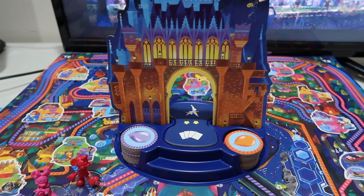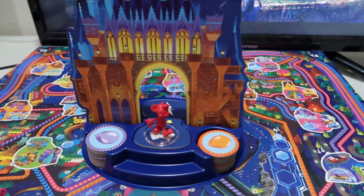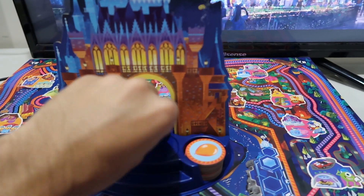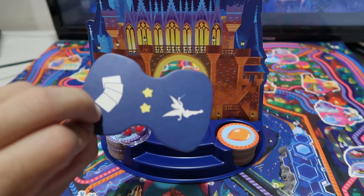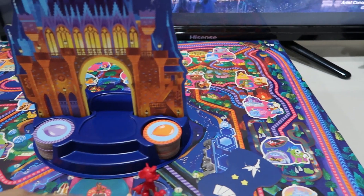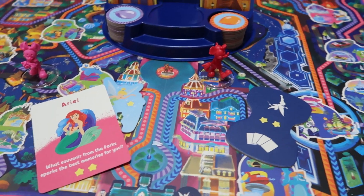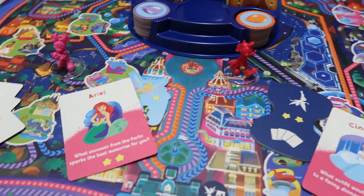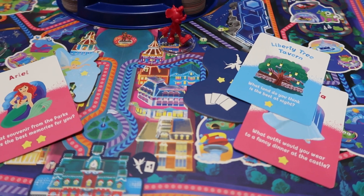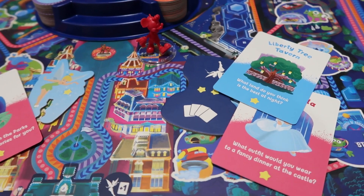All players count up the stars on their cards and in their scoring pile. One thing to note: if you end the game while standing on Cinderella Castle, you get to take the two-star bonus marker. That's a valuable one, but you need to be the one who ends the game and lands there. At the end, total up all your cards — for instance, three stars versus four stars means the four-star side wins and is declared the winner.